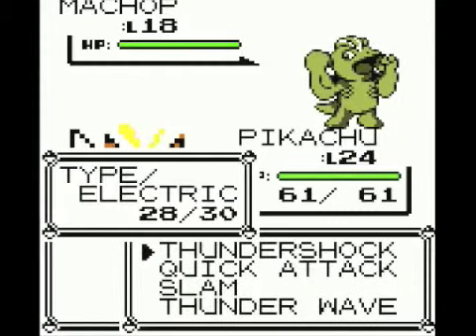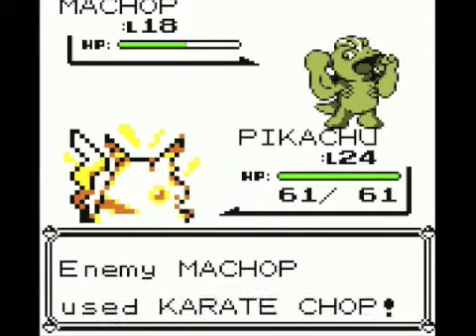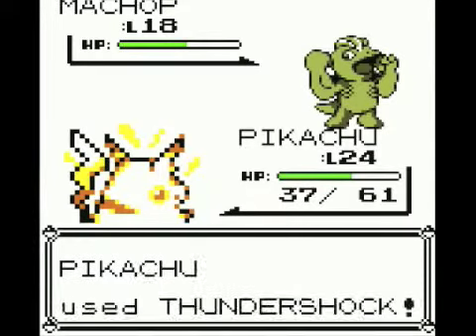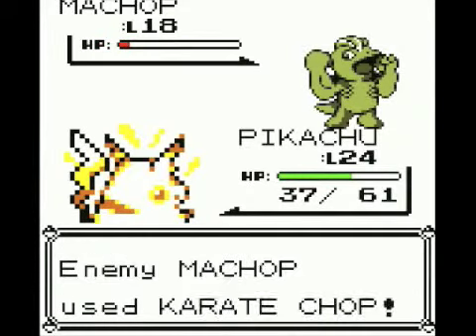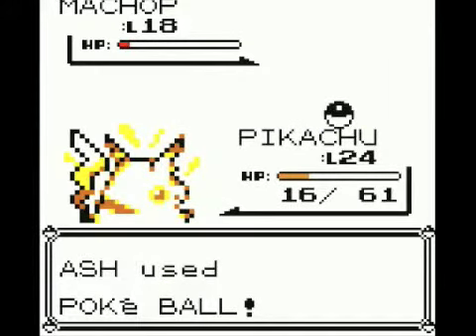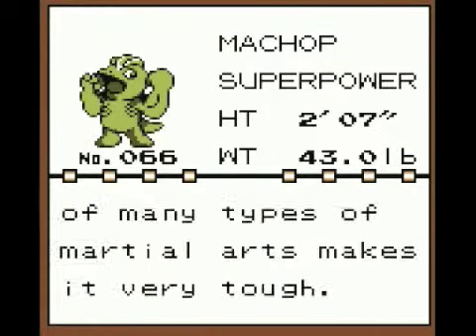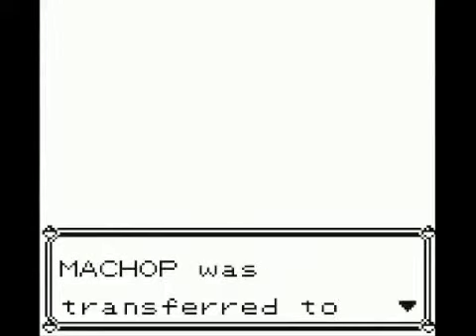Hopefully we'll actually be able to do some stuff here. As long as this next Thundershock is not a critical, we'll be okay and we'll be able to catch a Machop. We are going to throw a Pokéball and see if we can catch our very own Machop. Took far too long, but I guess it ended up working. We caught Machop — I don't want to give it a nickname.